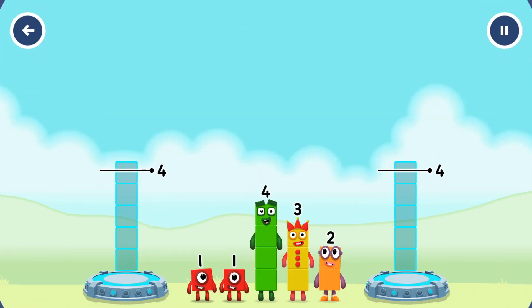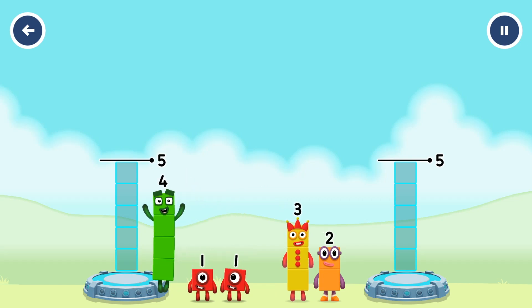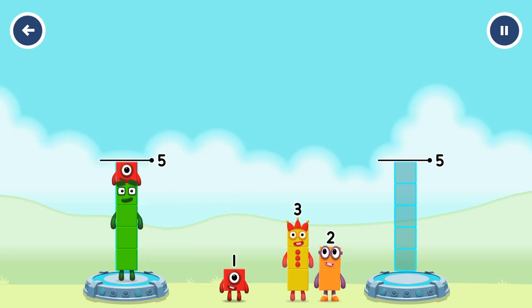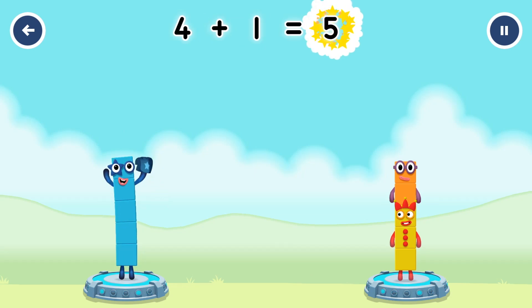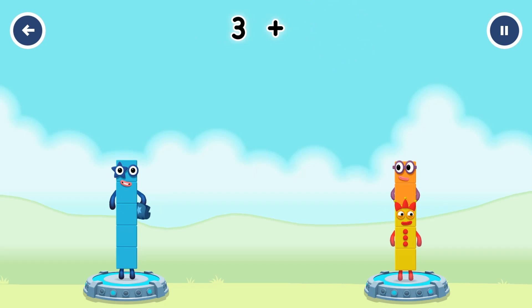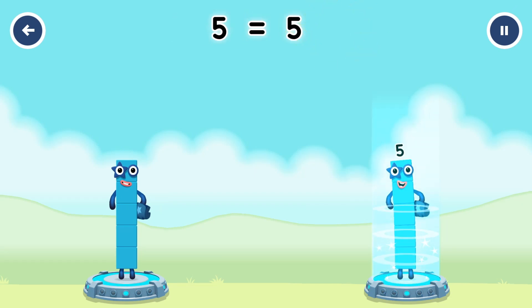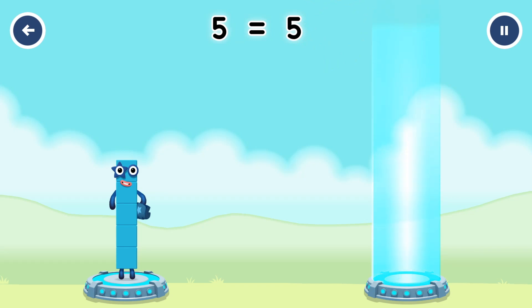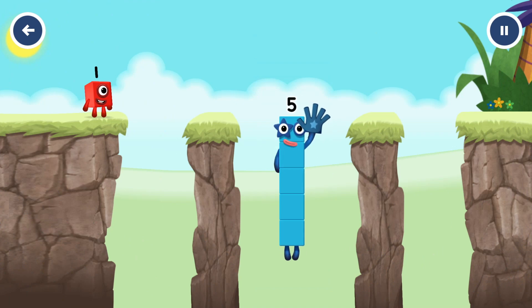Share the number blocks evenly to make 2 groups of 5. 4, 1, 3, 2, correct! 4 plus 1 equals 5! 3 plus 2 equals 5! 5 equals 1! Hi! 5! Yes, you got it!